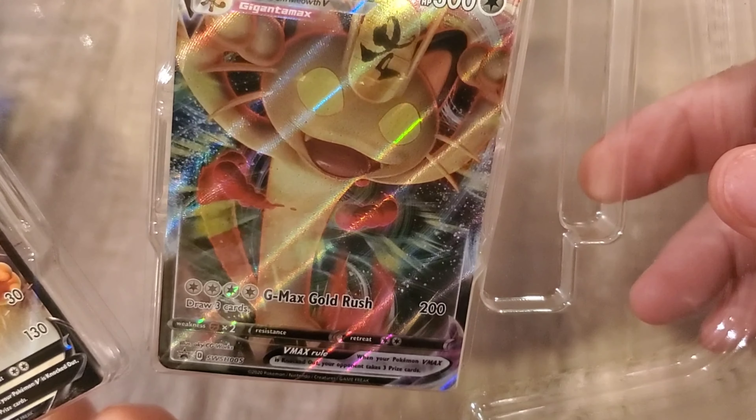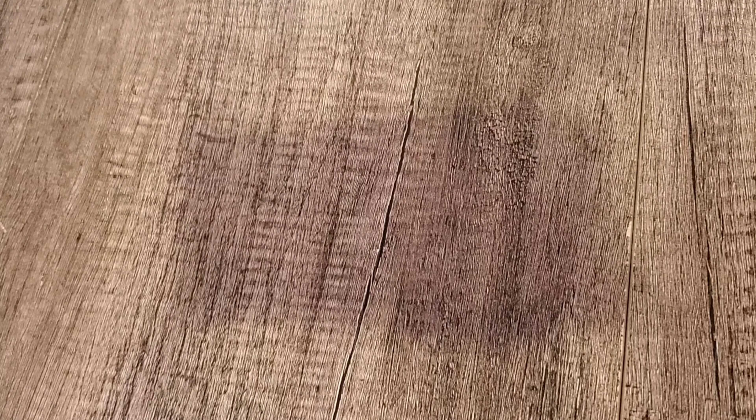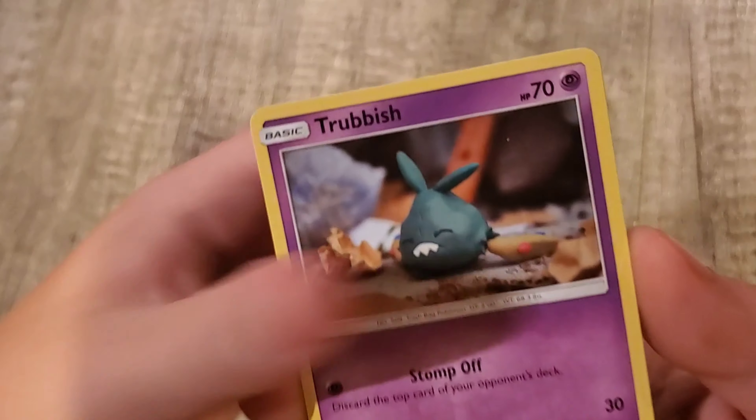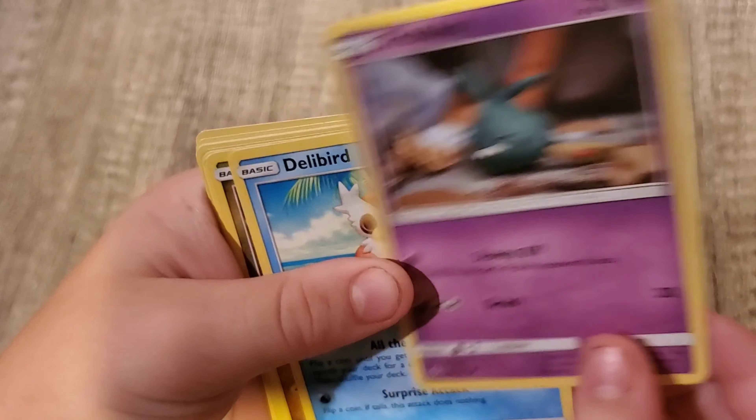Which one do you want to open up first? Guardians Rising? I'll show you the way how to open it up — usually you just take it from the back here. It's a little difficult sometimes, but you've got to get it right there. Here we go. With him, we're not really going to do the card trick, so we'll just go from the top. What do we got? We got Trubish. We got Delibird.